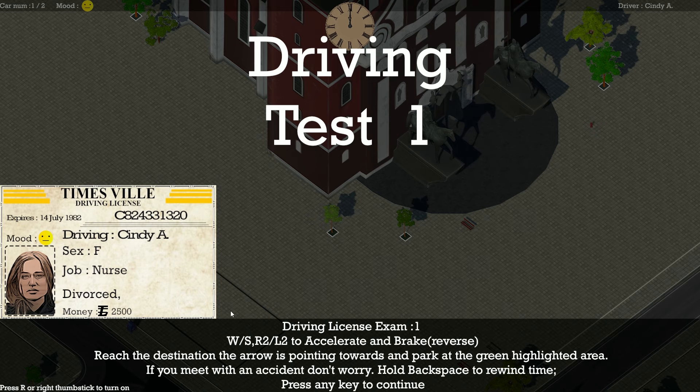There's controller support, but I'm playing with keyboard and mouse. Since there's only two buttons we need to concern ourselves with for now — W and S. There's a woman over here, her driving license. I guess that's who we're playing as: female, nurse, divorced, and $2,500 cash on hand.